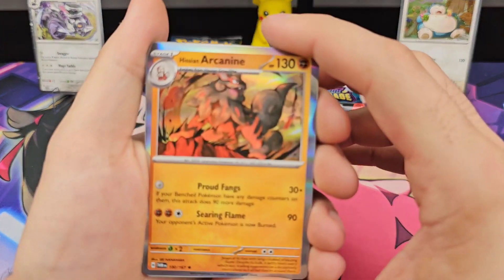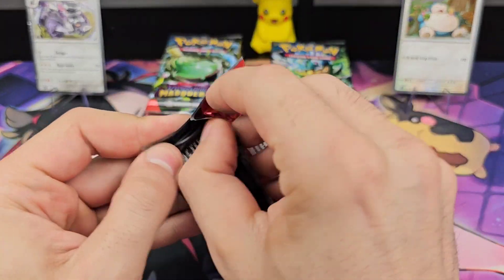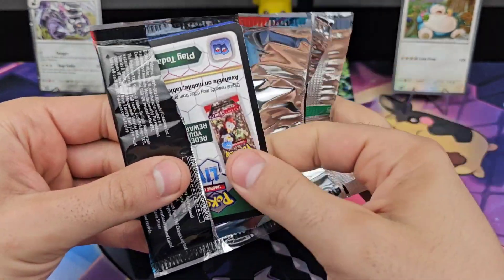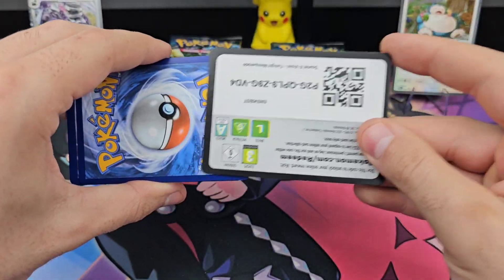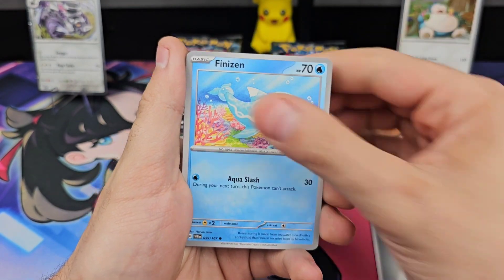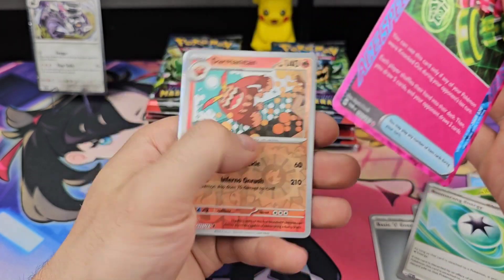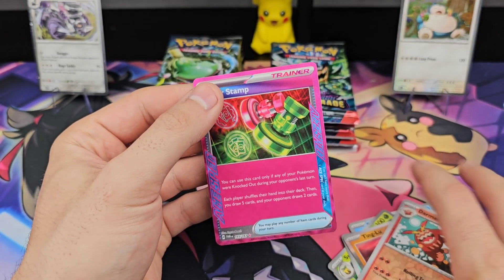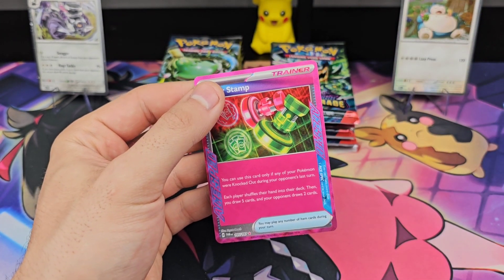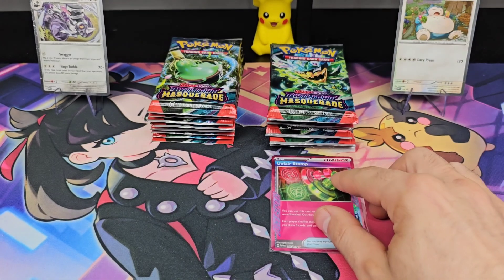I mentioned it before — I love that artwork. Snorlax pack 1: Steel Energy, Corphish, Garuki, Helioptile, Finizen, Kirin, Sunflora. We got an 8-spec — it's something at least. It also does put Snorlax on the board, which I'm happy with.